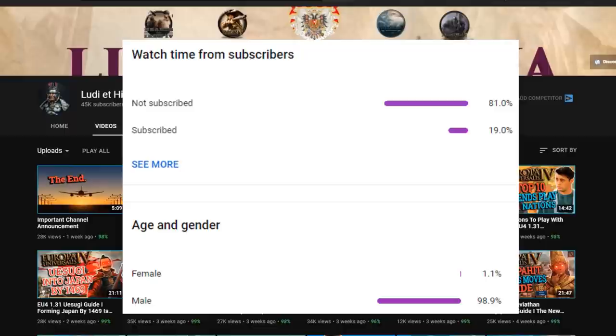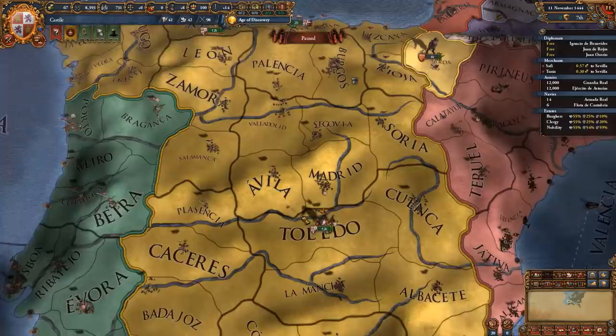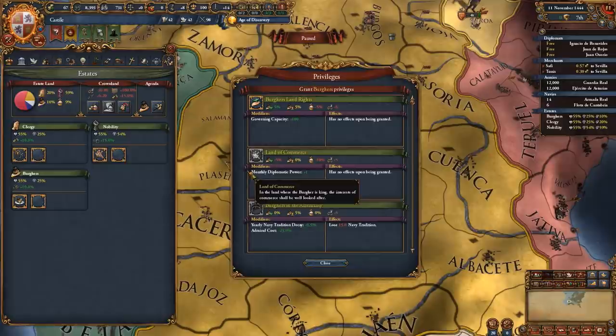When it comes to your initial diplomatic situation, Castile is obviously one of the strongest nations in EU4 at the start, so you really cannot mess this up too much. First off, we're going to get the estates out of the way — give out the religious estate and primacy of the nobility for the plus 1 monthly mana.